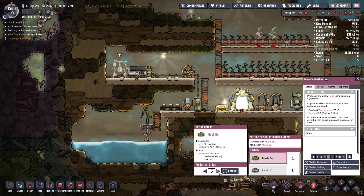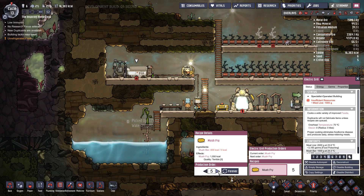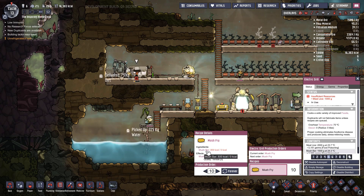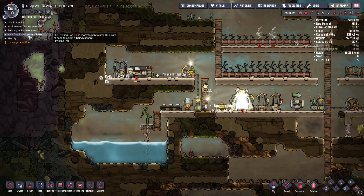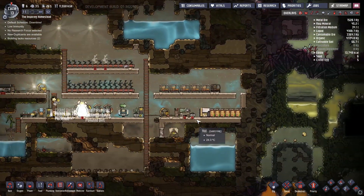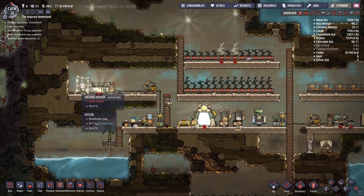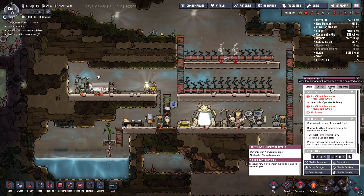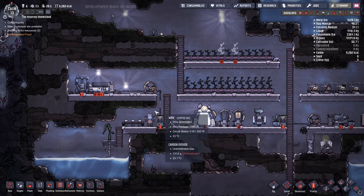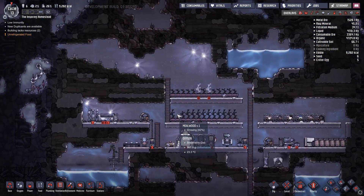We should probably get a couple more going. It doesn't even tell you what ingredients it requires — it says mush bar but is it one or two? It says refrigerated idle. So far not so bad, it looks like we might be stabilizing with the food. I think we'll probably cut back on the micro musher and end up making a lot of the pickled meal to try and stave off hunger at first until we can explore more and stabilize a little bit.